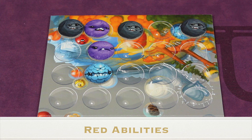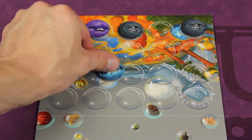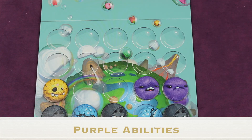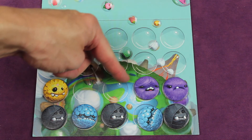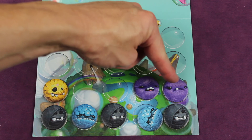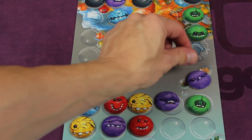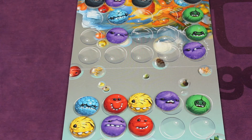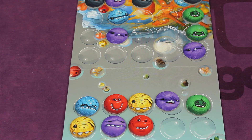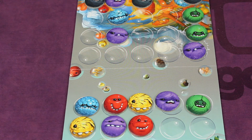The red special power lets you swap two horizontally or vertically adjacent bubblies on the opponent's side. The purple power allows you to send any of your free bubblies — ones with nothing on top of them — directly up into the opponent's column. For example, selecting this bubbly would send it flying up through that column as far as it can go, blocking the opponent from getting a scoring match next round.